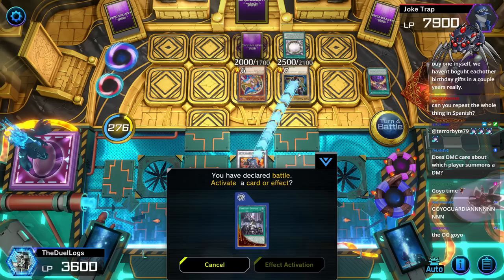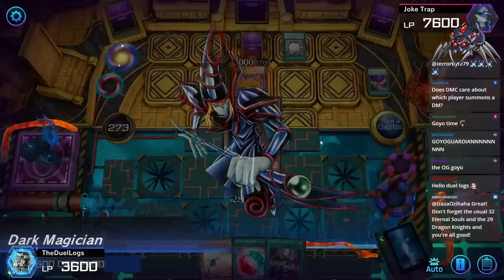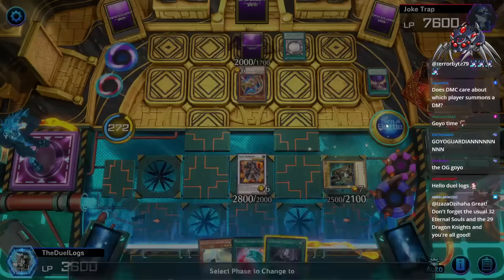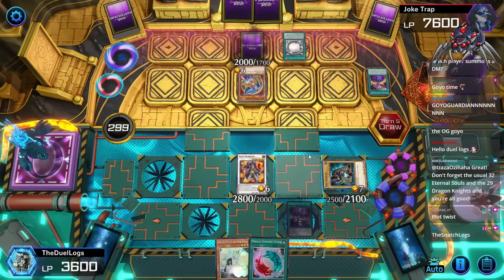Time to destroy this Dark Magician! Is it gonna work? Gonna destroy it, and then it's gonna activate the effect to bring it back. It's my Dark Magician now! Now you can't use it, you idiot. You absolute buffoon. And then we just wait. I have Miracle Synchrofusion in my hand to ditch to the graveyard in order to protect Dark Magician, as long as they don't have a way to search out another Dark Magician.